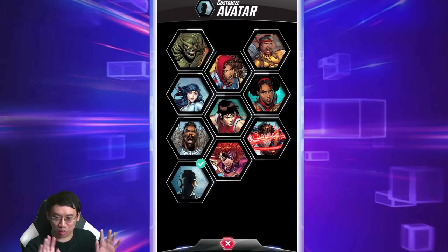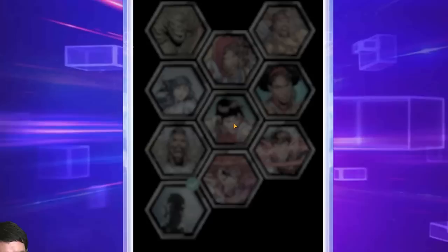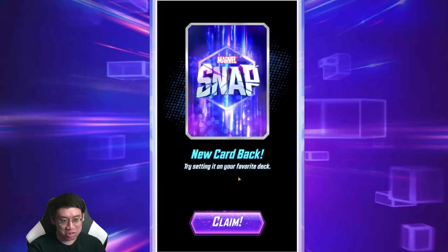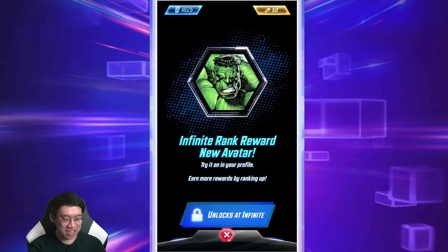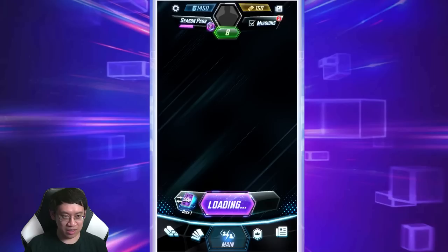I'll claim some portrait rewards and change my portrait — obviously Shang-Chi, because he counters cards. As you collect your ranks you'll get ranked rewards: card backs, credits, boosters, gold, and the Infinite rank reward — a new avatar. These are per season, which I believe is every month.